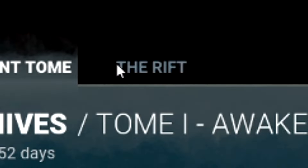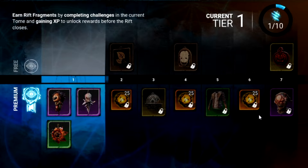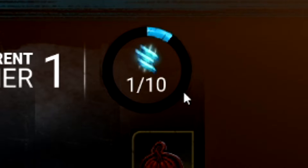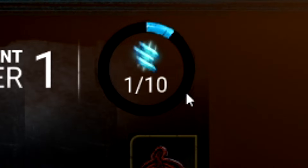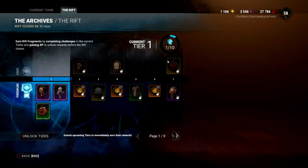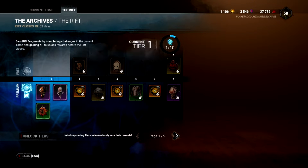Now you might be wondering, what is the battle pass and where is it? Well, if I go to the Rift right here, we have the battle pass. We have the free pass, we have the premium pass, and we have all these tiers at the top right. You can see that the shards you collect through completing challenges will help you upgrade to each tier and unlock all your rewards. To upgrade your battle pass and get your rewards, you have to complete challenges, get the blood points, get the shards, and use them to upgrade and unlock your tiers.